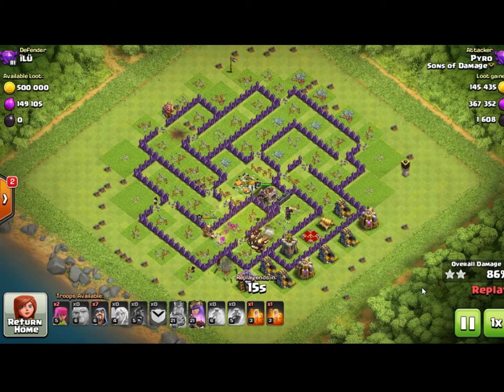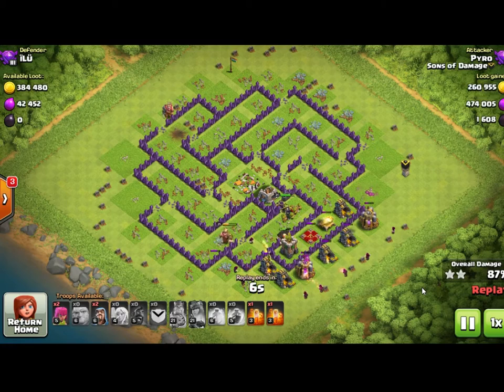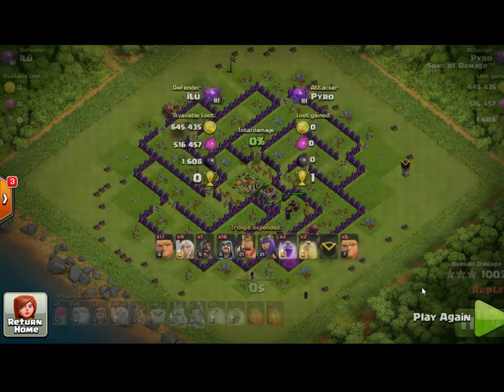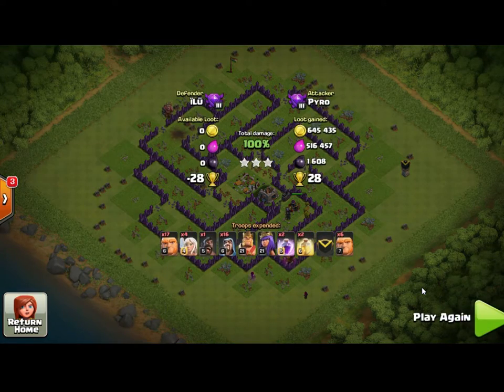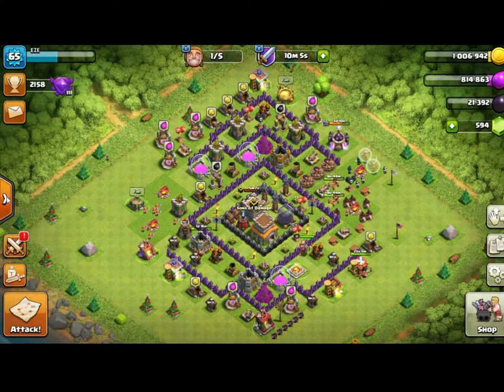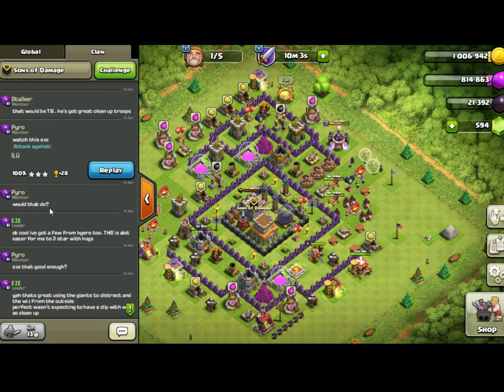As you saw, Pyro came in with giants that penetrated deep into the base. The defenses on the outside and back end were shooting in at the giants rather than the wizards. He dropped the wizards on the outside of the walls, and the wizards shot over the walls and took out all the defenses. The wizards only lasted two shots before going down, but they were never targeted — it was excellent timing.